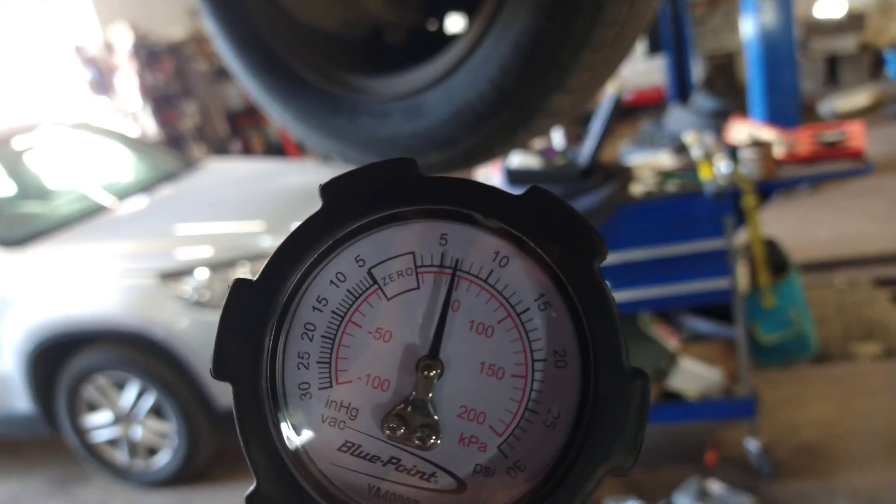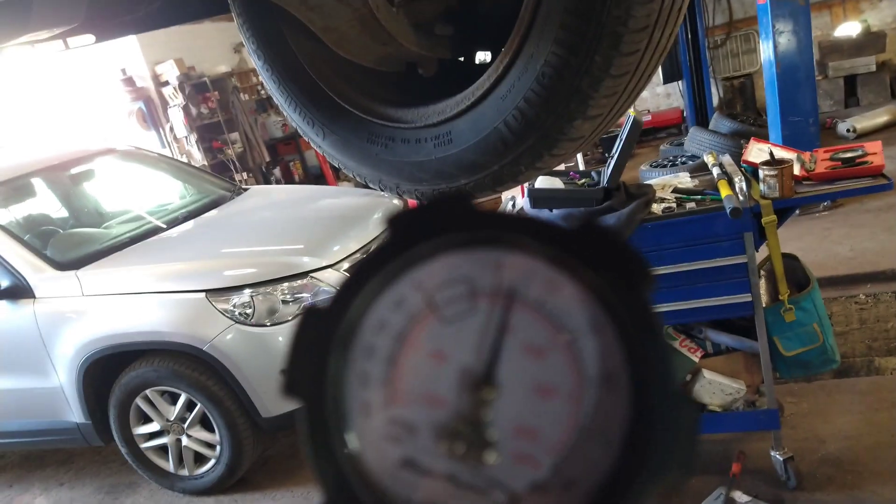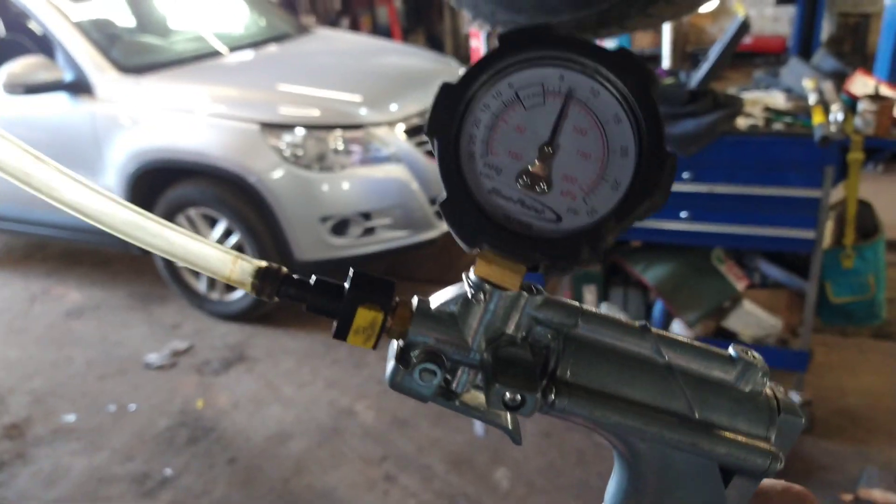What I need to do is get my pressure pump and put it on that pipe and see what the live data thinks it is. If I put, say, 5 PSI on the pressure pump and see what it changes to on live data, I can work out whether it's the sensor that's at fault. The pressures are high, but they're not the worst I've seen — that's about 6 or 7 PSI, about 50 kPa.